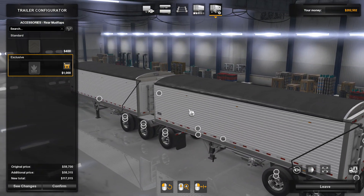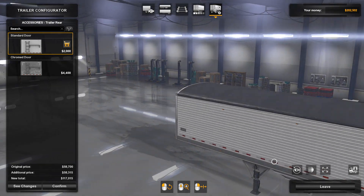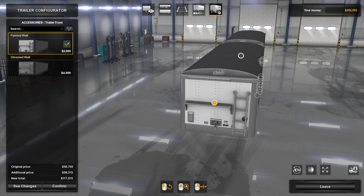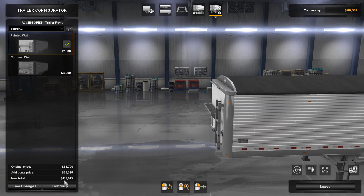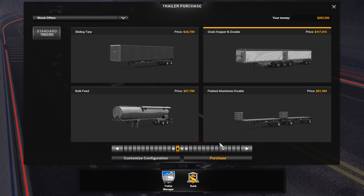Let's go up to the front. We'll leave that the way it is. I don't think there's anything else in the front — painted wall or chromed wall, we're going to stick with the painted wall. This is a $117,000 trailer. Let's go ahead and purchase it.